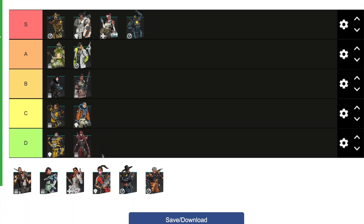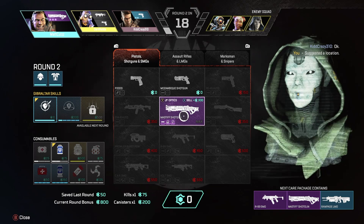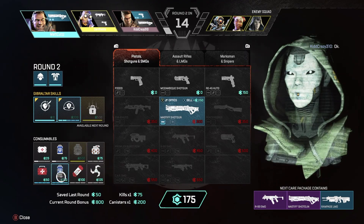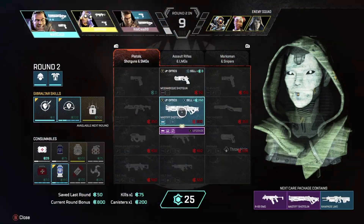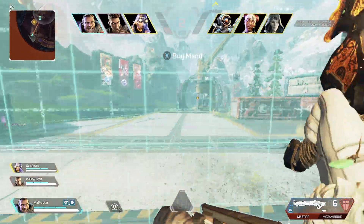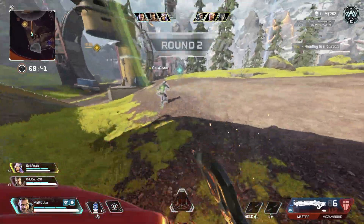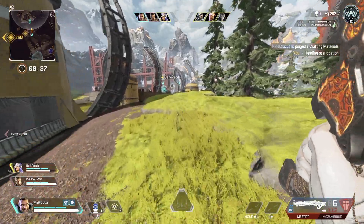Revenant I have in D tier. Some people may say his ultimate can win you a round similarly to Crypto, but I don't see it. Because of the nerfs with Octane's jump pad and Revenant's ultimate getting nerfed as well, it's similar to Loba's ultimate where you can hear and see where Revenant is placing his ultimate — so you can't surprise people with it. Revenant is D tier with Caustic.